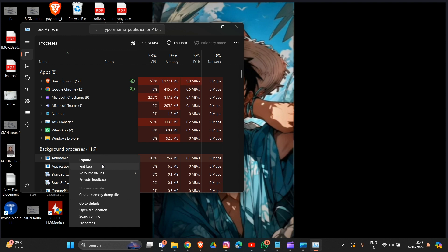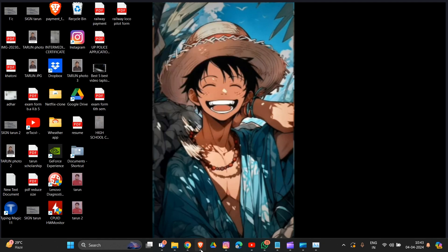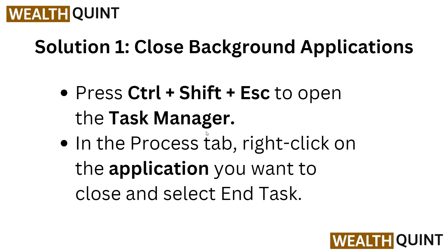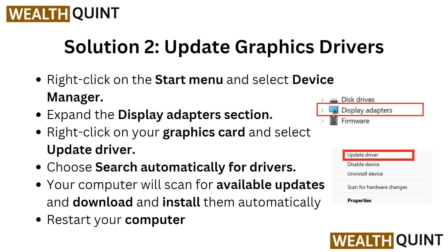Click on the background apps and select End Task so they will not be running in your background. That's how you can run Content Warning more smoothly on your system. Now we are going to solution two: update your graphics drivers, because sometimes an outdated graphics driver causes FPS drops.